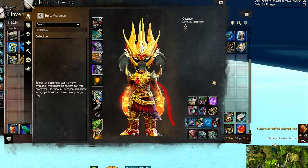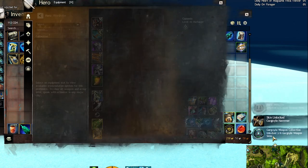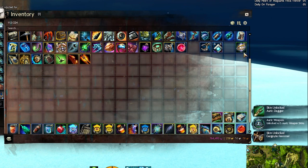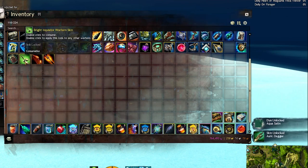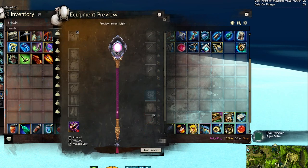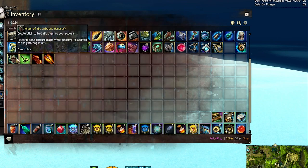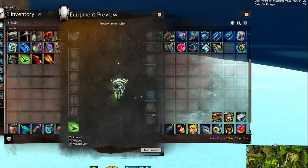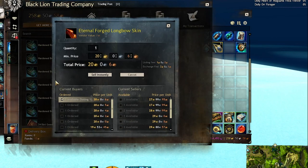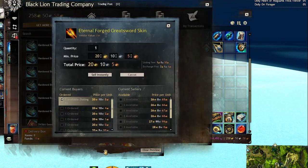Now the weapon unlocks. We got Air's Legacy Longbow — that's pretty nice, can't show it off because I'm on Necro. We got a Devoted Shield, a Gargoyle Hammer, and an Auric Dagger — very nice. We also got a Guaranteed Wardrobe Unlock for which we got Aqua Satin. We did get the Glyph of Unbound which is about 80 gold at the moment. We got the Bright Inquisitor Warhorn at 30 gold, the Eternal Forged Longbow currently going for about 30 gold as well, and the Eternal Forged Greatsword going for about 25 gold — pretty nice.